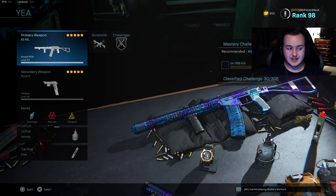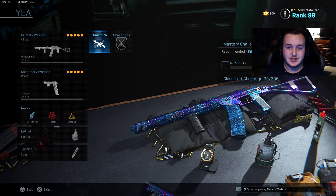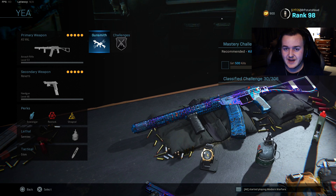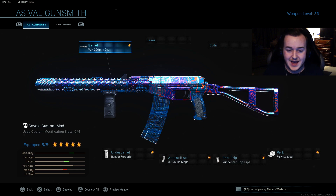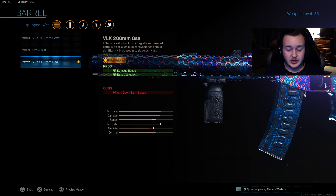So for the first class here, we have the AS Val. Now this is the brand new weapon that just dropped in Update 1.27, aka Season 6. As you see, I already have this Damascus and this class is pretty good — good in Hardcore, Warzone, Multiplayer, whatever. So we're going to be going through these.